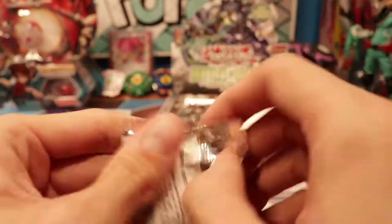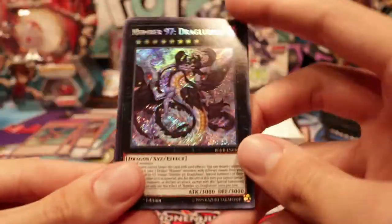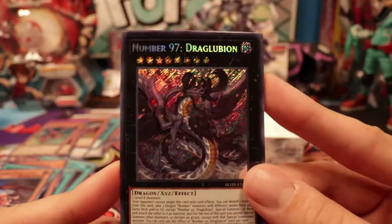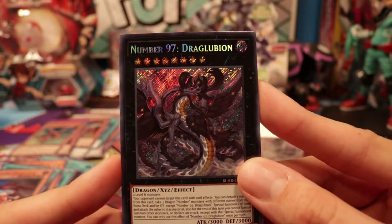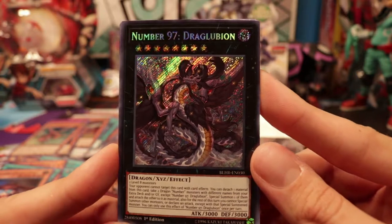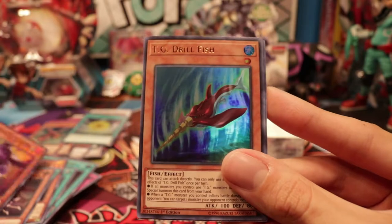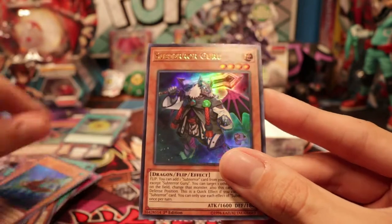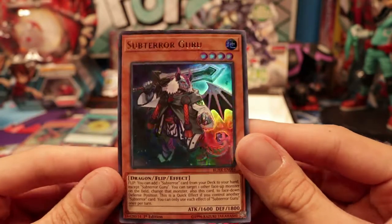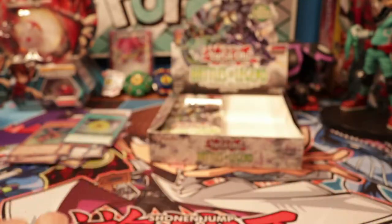Breezing through these, guys. I kind of want All Eyes, but it's not that good. Oh, this guy's cool — Number 7 Dragoolbeon. I like his art. Revival Swarm. Battle Wasp. Fortune Fairy Anne. TG Drillfish. And Subterro Gool — right, Subterro Gool got a rarity bump in this. Deserved. This card really deserved a rarity bump because Subterros are cool. The problem is I can't play them because I don't have Extravagance, and that card is offensive.